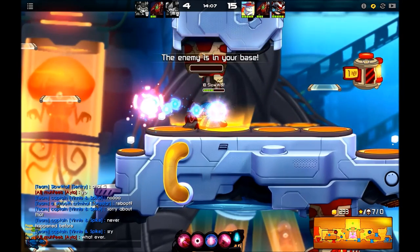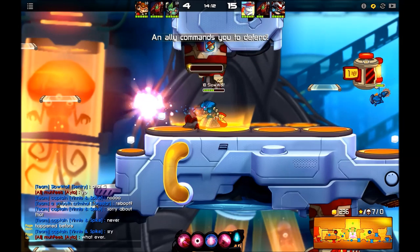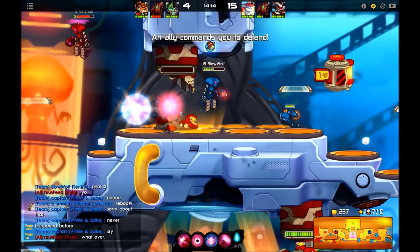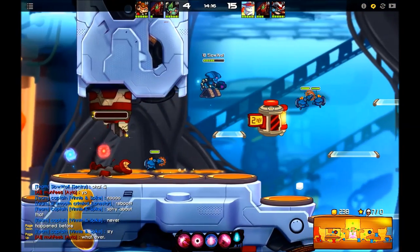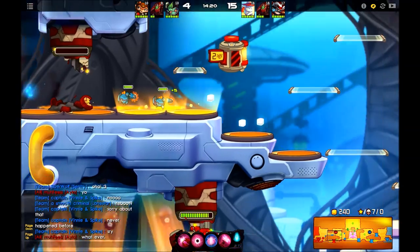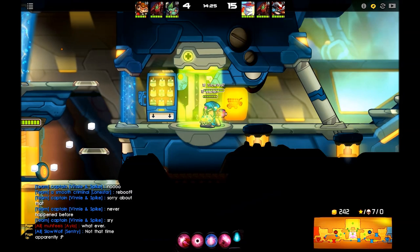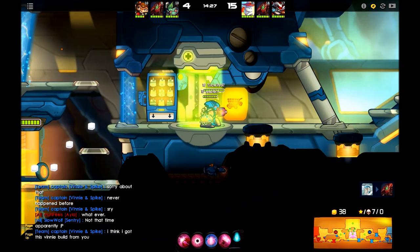I'm just mining up the enemy beacon so that when he teleports to it he takes a bunch of damage and maybe I can kill him. But I've had a notoriously bad time trying to kill people teleporting into their beacons — it just never works. Sentry's health pool is large enough that all the photon mines in the world can't kill him.